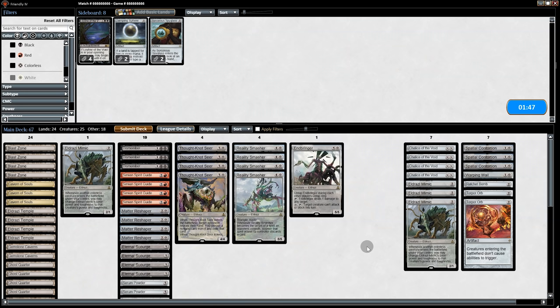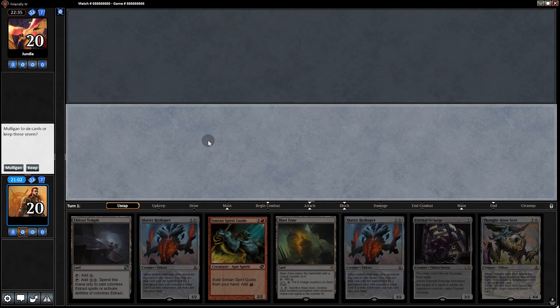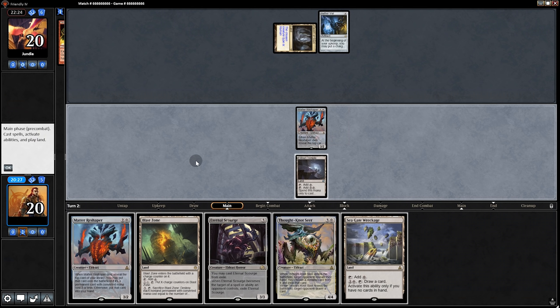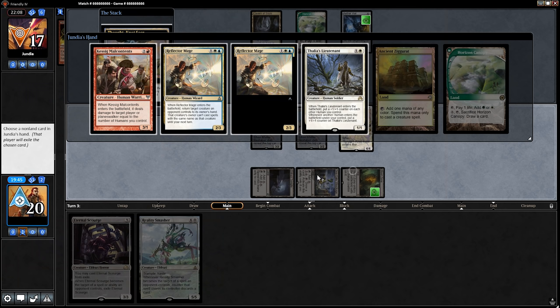Going to game two. I'm bringing in the creature hate cards, a Ratchet Bomb, and two Torpor Orbs. Because we're bringing in Torpor Orbs I'm going to get rid of three Mimics, and also four Chalices because they have Cavern and four Vials. Opening hand is muy grande so we'll keep. Starting off with a turn-one Matter Reshaper. Opponent plays the Vial. Hopefully we'll get a chance to use Blast Zone to wipe them. But for now we'll play another Matter Reshaper, swing for three.